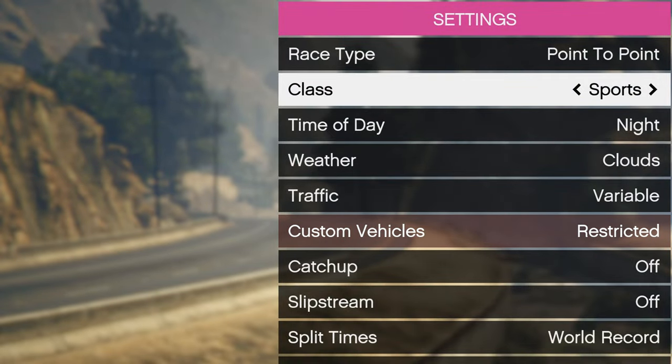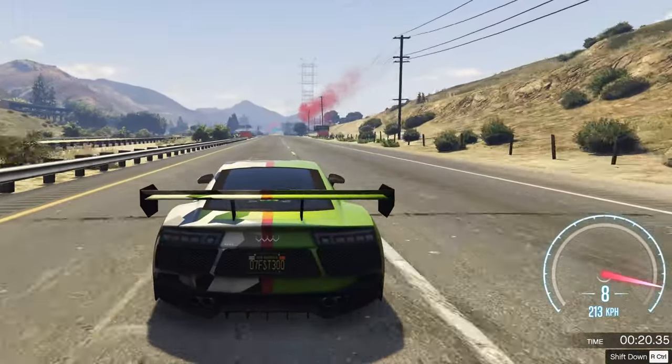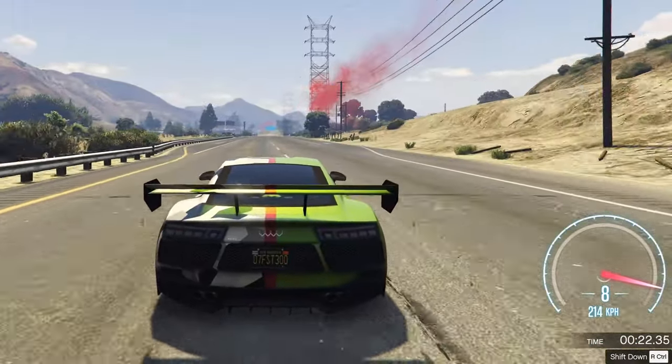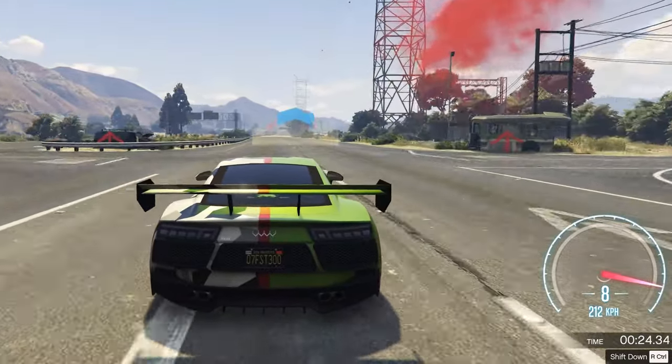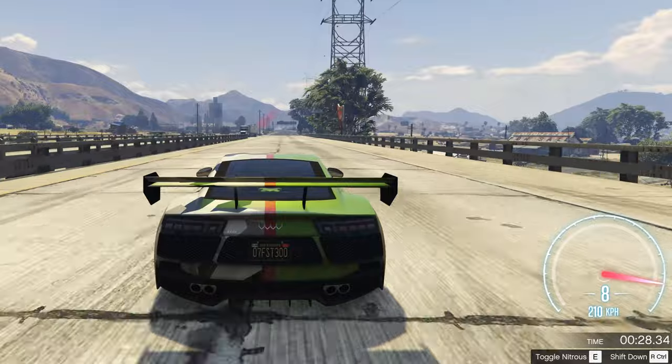The fastest car in the sport class is the Obey 10F. The maximum speed without acceleration is 209 km/h. With a nitro accelerator, the speed can be increased to 309 km/h.